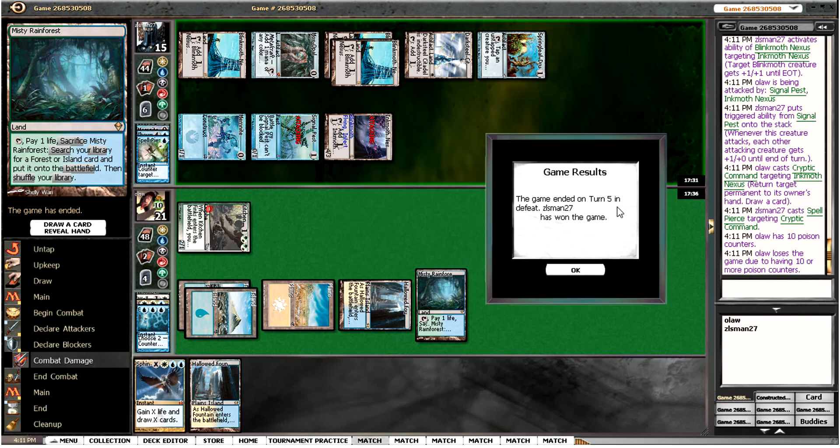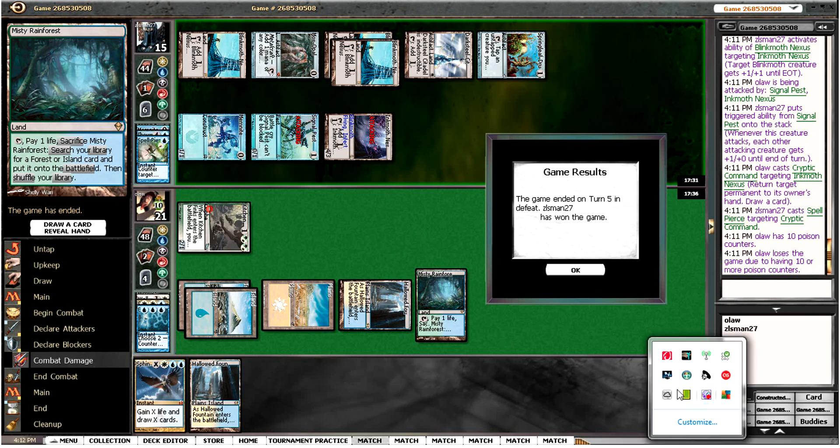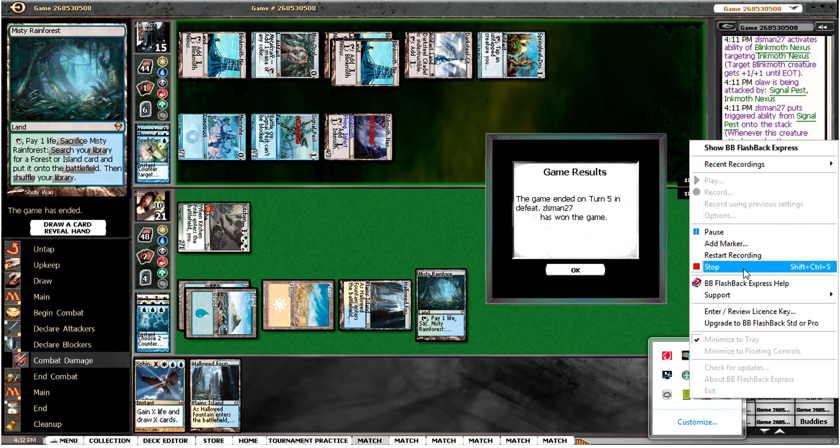Decent matchup but a little bit difficult to deal with Affinity — they're obviously very fast, and the version of this deck that I'm playing is quite slow. It definitely needs some things changed to make us have a better matchup. I don't have a particularly good sideboard against Affinity either. If I was expecting Affinity I think I would change quite a few things about the deck. But I managed to get there in game one — unfortunately poison got us and we lost. Good game though.